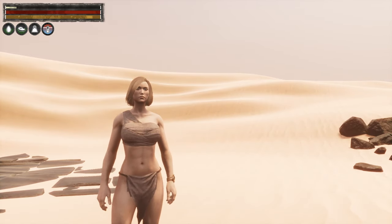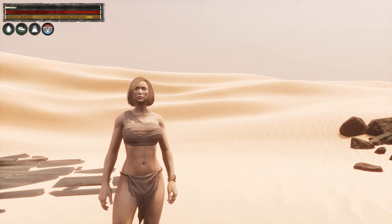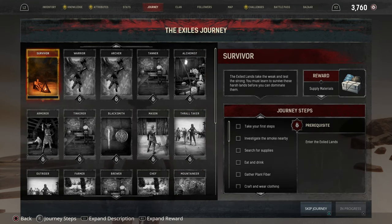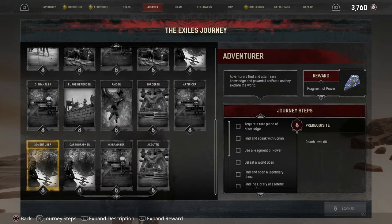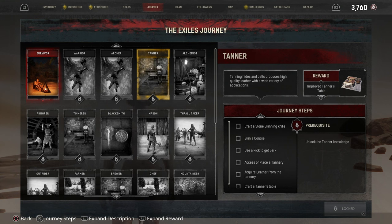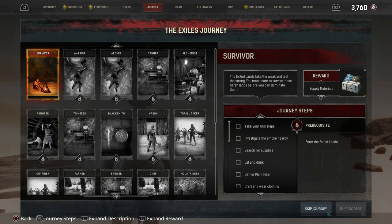This is going to be quite interesting for me because I've not actually started the game while this new system is in place. We've got this new journey system — it used to be that there were just a hundred journey steps you ticked off in no particular order, but now we've got these skill trees to go through. We're on the Survivor one here in the top left: take your first steps, investigate the smoke, search for supplies, eat and drink.